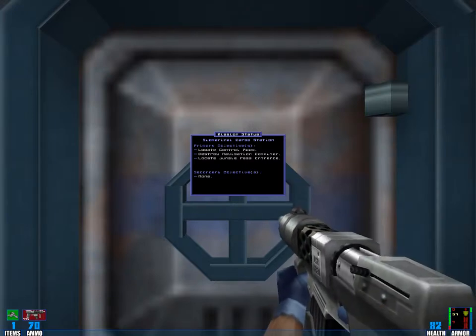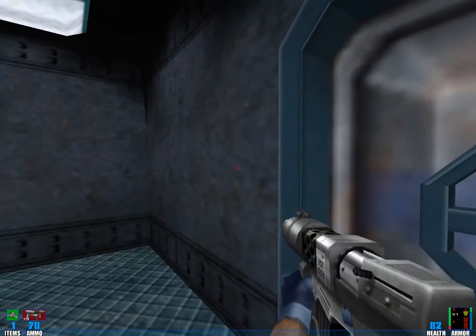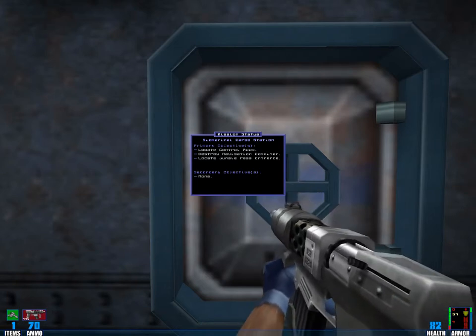Welcome back folks, welcome to another episode of Let's Play Sydney. Last time we completed the hidden dogs — the first part of the hidden dogs level. Today we want to complete the second part.